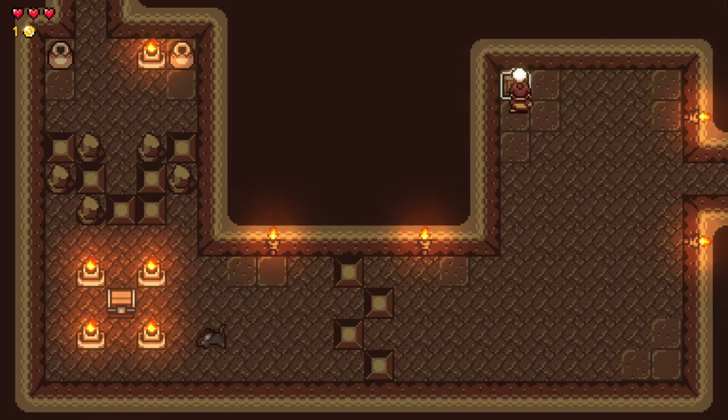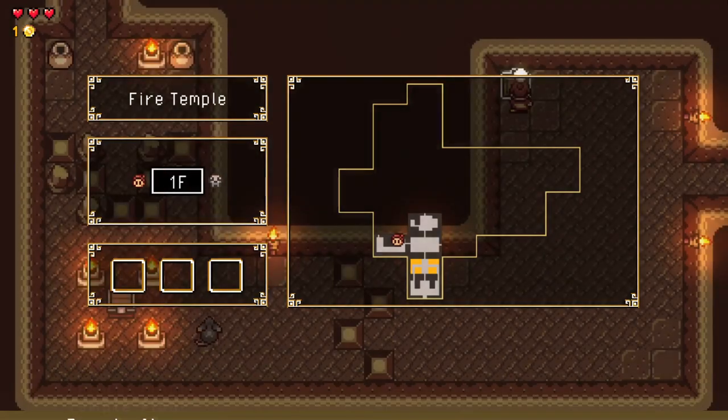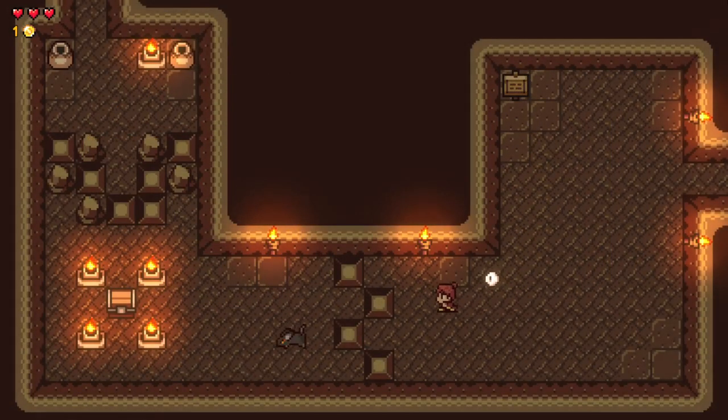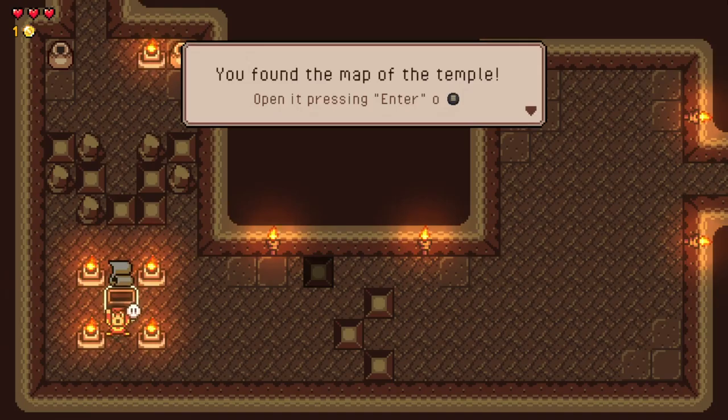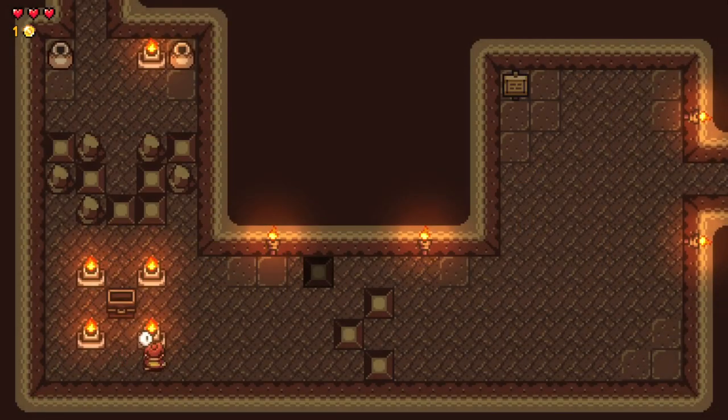Advice for the demo: open the map with Enter. Ooh, that's a very detailed map — I like that. So I wonder if the demo here is gonna be the entire first floor. Surprised by how quickly some of these enemies die. Found the map of the temple — that is a very detailed map.